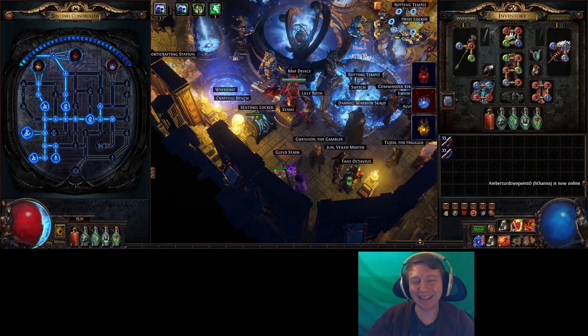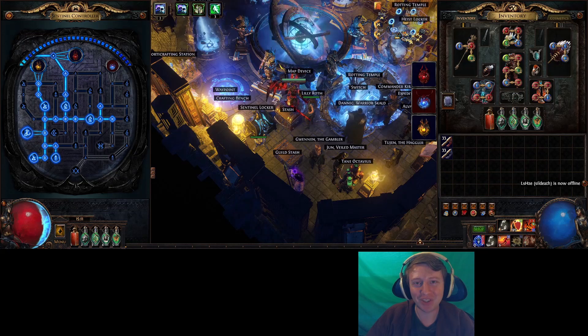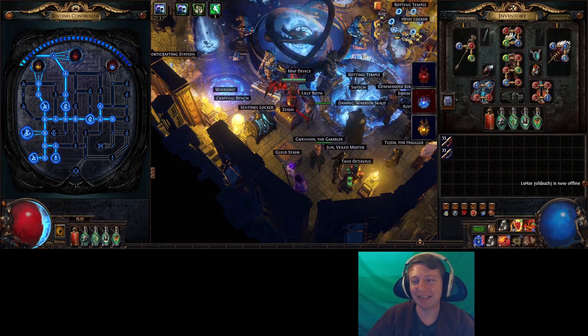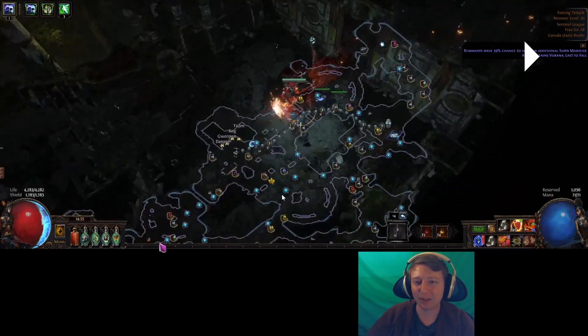Then I did another 11 remnants at 80 quantity and popped my sentinel. The thing took forever — I died once, I'll admit it. It had so much more life, was so much beefier, attacking much faster, much more difficult. I killed it and was so excited, but with an extra 520 quantity I got 17 exotic coinage again. Very disappointed.